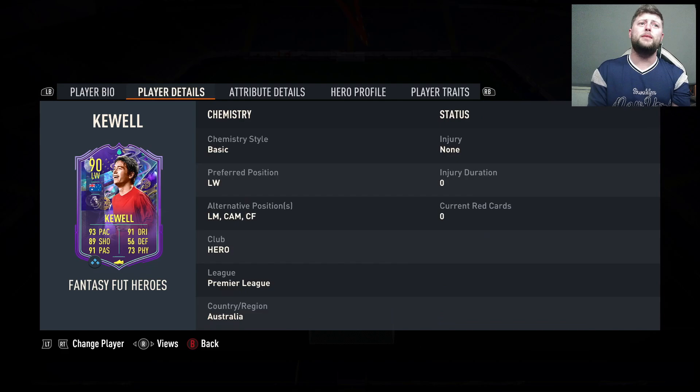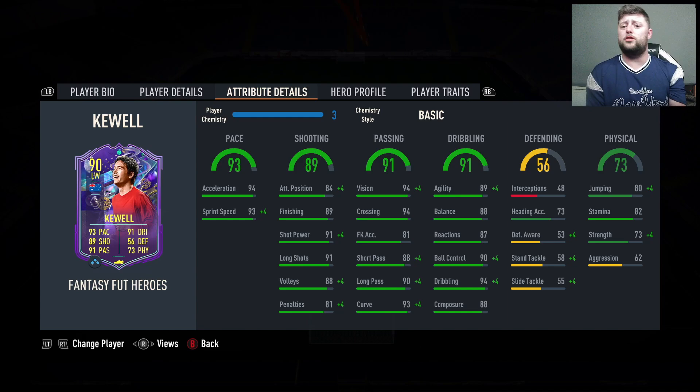He's a four star, four star, 5'11" left footed. Can be left mid, CAM, and center forward as well. I really like this card — he was the first hero I did. The normal hero is coming out at 45,000 coins at the moment, and I believe we did the World Cup version as well at 240. But this card looks fantastic. Currently extinct at 1.2 mil and I'd probably say he's going to be worth it.